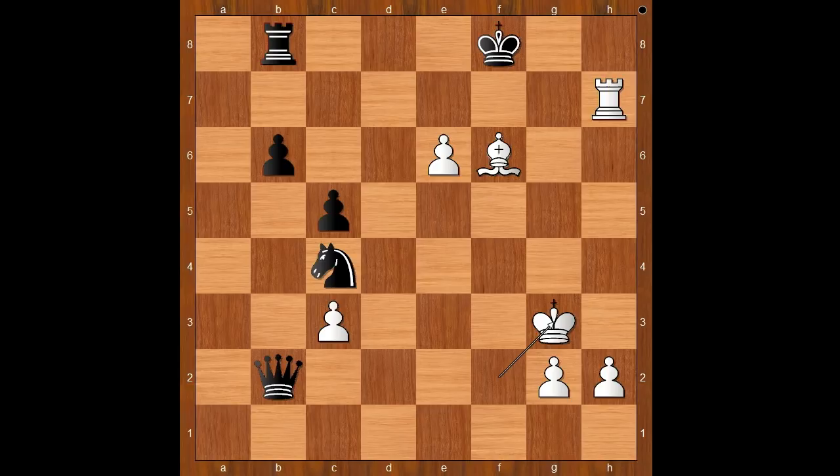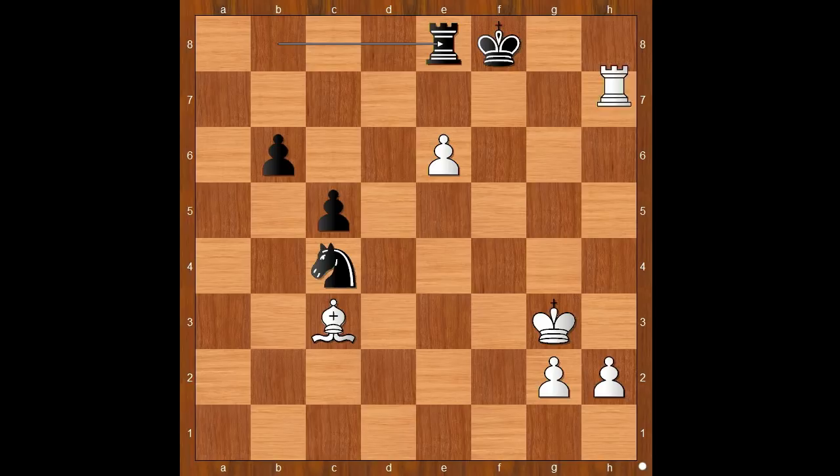Thoth played the only move, and that is queen takes on c3 check — sacrificing the queen. Bishop takes queen. Rook to e8, intending rook takes pawn on e6. How to save the pawn? What would you do in this position if you had the white pieces?